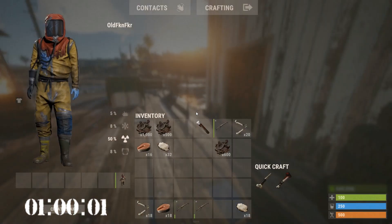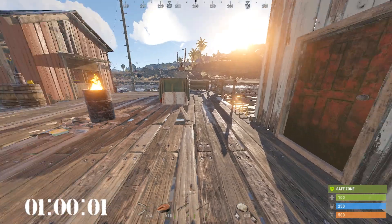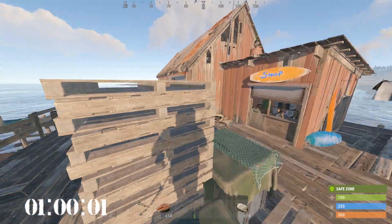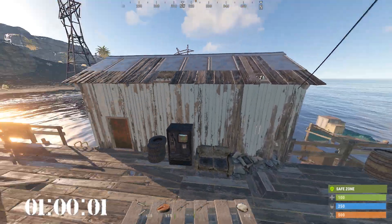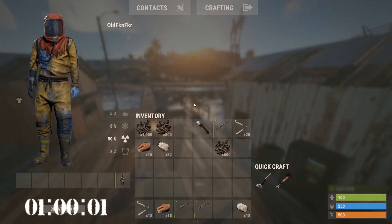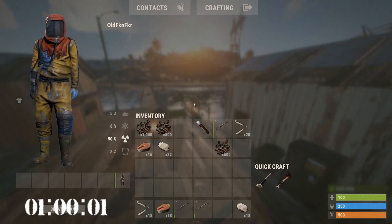So, 1,500 profit for an hour. It's not horrible, considering you don't have to fight anyone — well, you will if anyone comes down to counter you or to go in there. But yeah, 1,500 per hour, that's not bad at all.